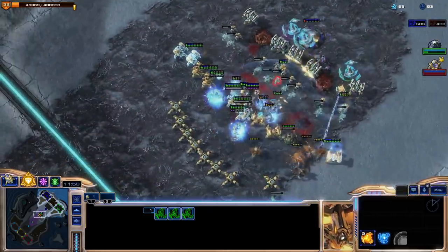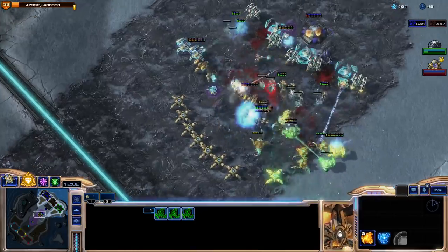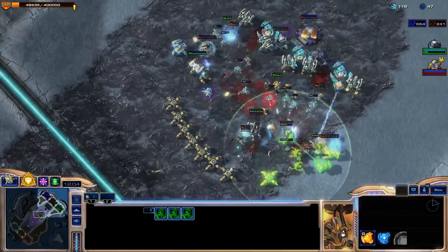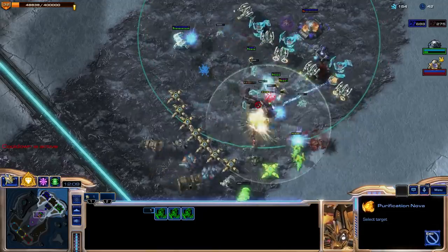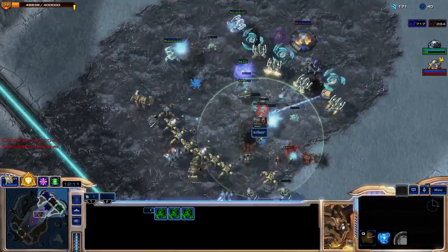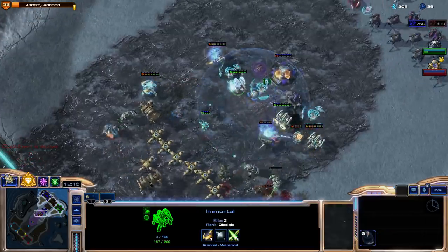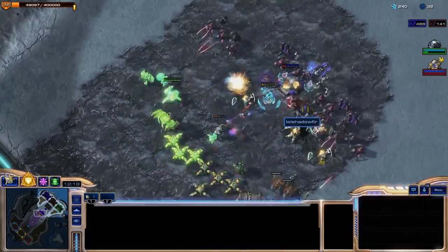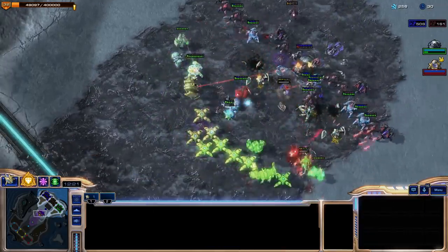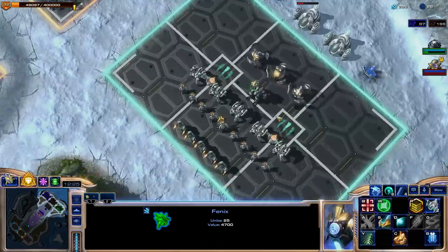We're getting pushed real hard. Phoenix, do your thing where you just face tank everything. Maybe burn down their tanks again — oh, one of their tanks dodged, which is not great. The Tychus wave is all but gone, but these Dragoons are still sitting back there — that's not good at all. Need a couple more Legionnaires.